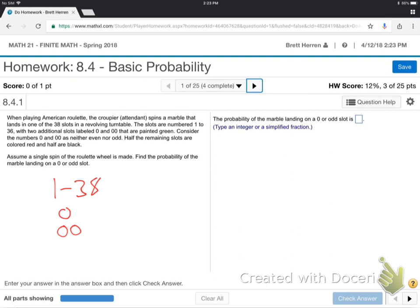So what's the probability of the marble landing on 0 or odd? You can bet different ways in roulette — you can lay down a bet on 0 or odd. So what's the probability when the roulette wheel spins? They spin it one way and the ball the other way, and it eventually bounces and lands on some number. What's the chance it's going to be on 0 or odd?